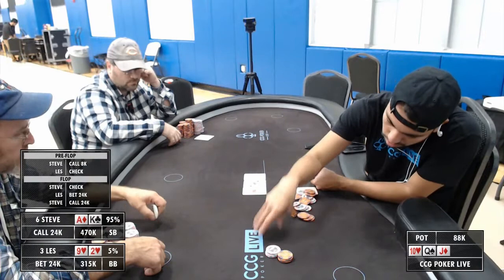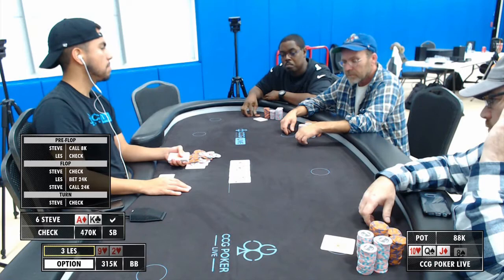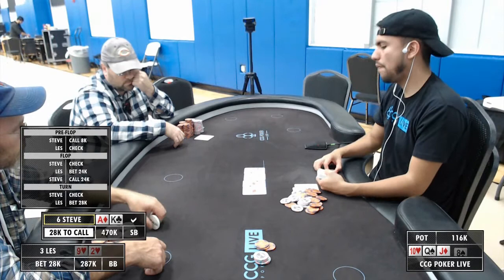No reason to raise here — Steve has nothing to worry about at this point. The benefit of limping in with your big hands in shorthanded tournament play is that your opponent is going to have a difficult time putting you on a range. Maybe Steve's just putting Les on a king and Les thinks he's got the much better hand.